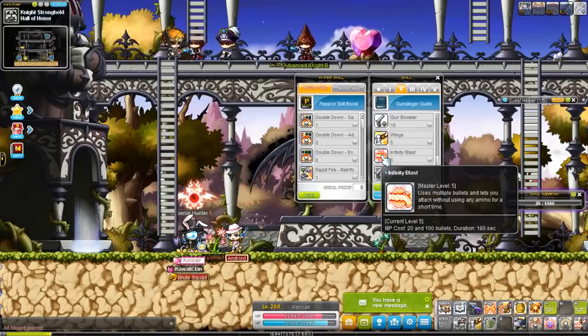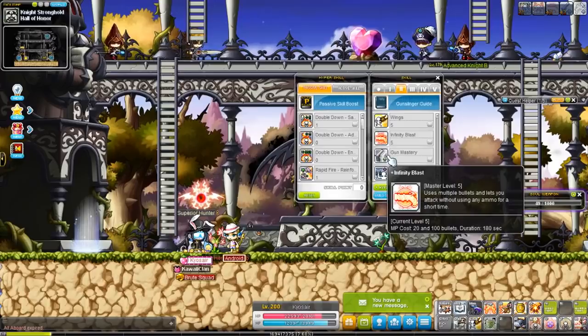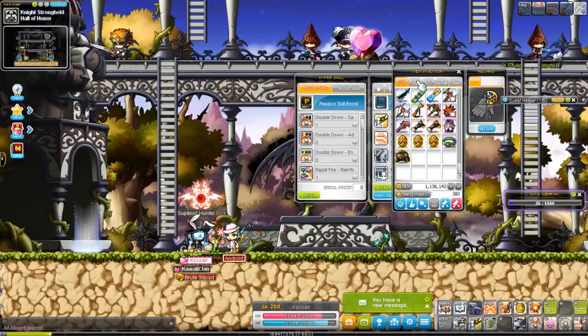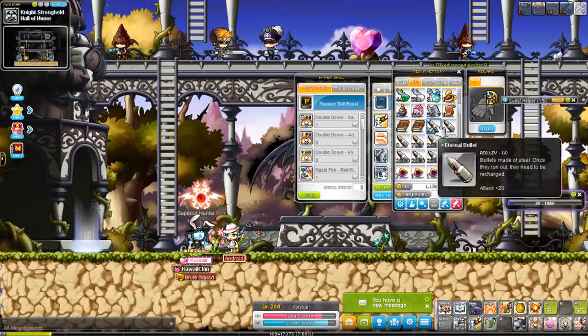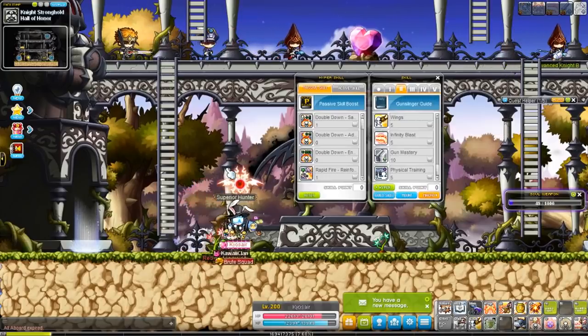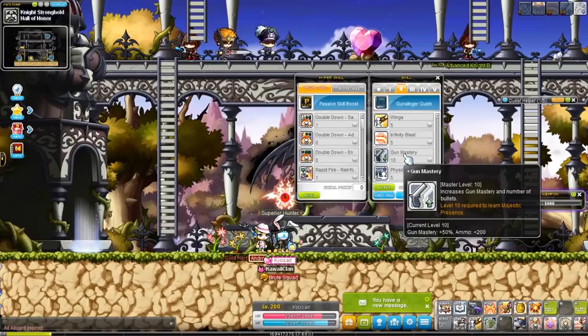Infinity Blast makes it so you don't use bullets when you attack. You give up 100 bullets upfront but don't consume any for the next 180 seconds — very worth it, especially once you get Rapid Fire, or else you'll eat through bullets like crazy. You do have to recharge bullets at NPCs; if you have none, you can't attack and will just do a weak normal swing with the gun.